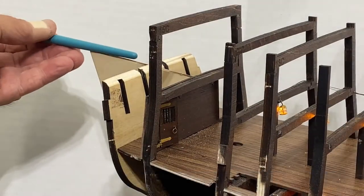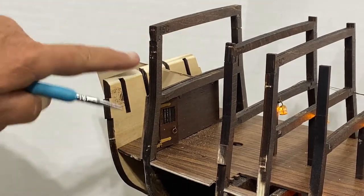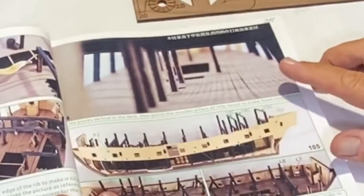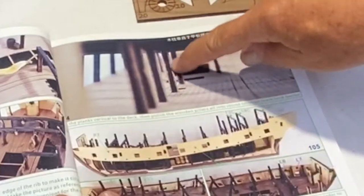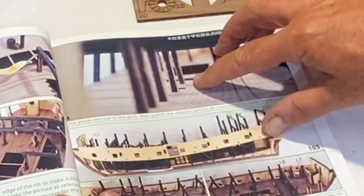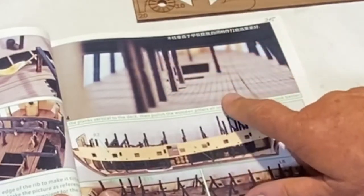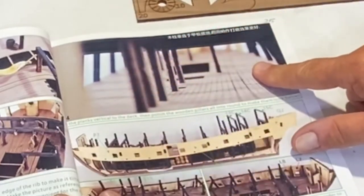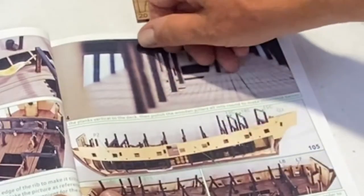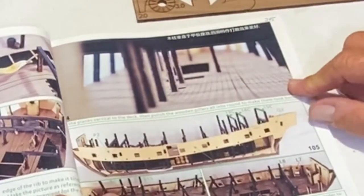One thing the instructions specifically point out is that you need to taper this piece here - it's just straight across and it needs to match the angle of the piece in the back. An example of where I wish I had looked ahead: the instructions recommend that you file off the edges of the pillars to make them look a little rounded. I did not do that. I'm too far along and it's too cumbersome. On my next ship build, I may do that even prior to putting them in, rounding off the edges while leaving the very ends squared.